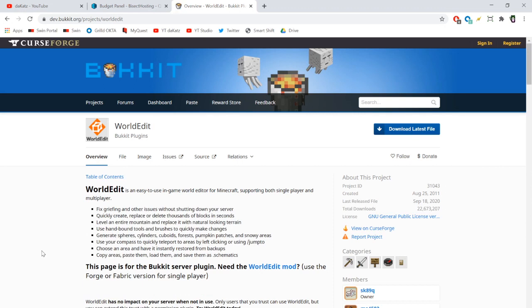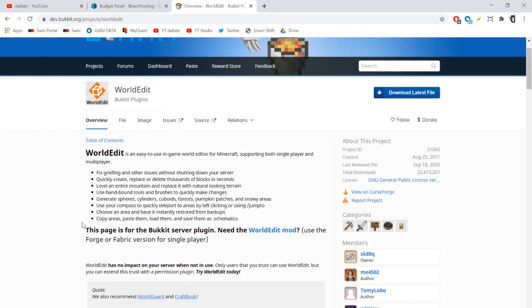Our server is currently on 1.16.2 — I can update it to 1.16.3, but for now we're running 1.16.2. The plugin you're going to want is WorldEdit. If you're running any server with plugins, WorldEdit is basically a necessity. If you don't have it, just get it — it's an amazing and versatile plugin, and it's what we're using for the spawn today.